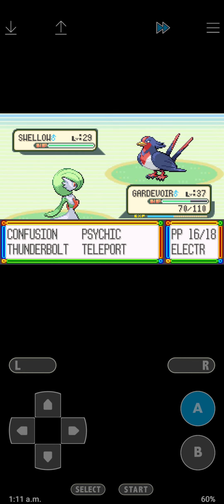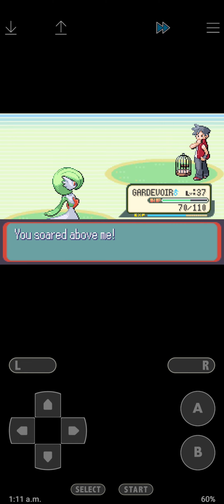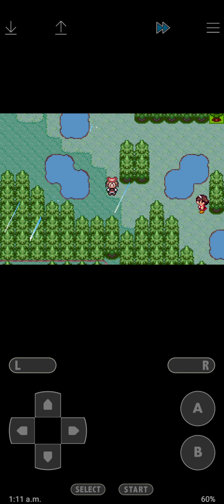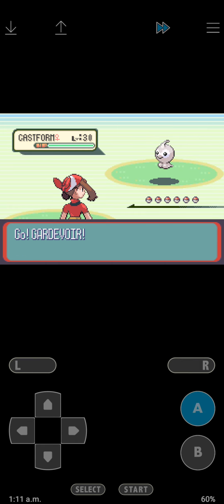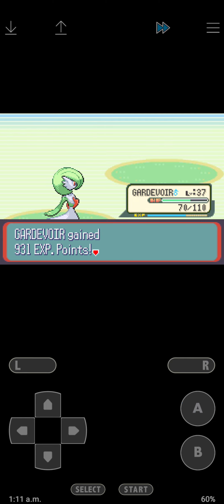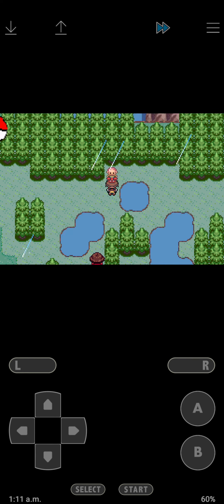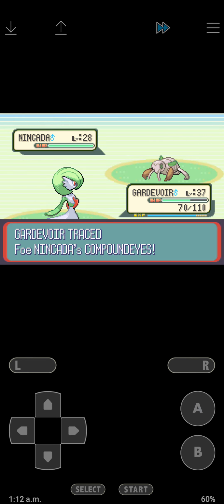Swellow, you're gonna die to Thunderbolt. Castform - I like Castform, it helps with the environment, that's pretty cool. If I had a spot available I definitely would use it for my team, it looks super beast.